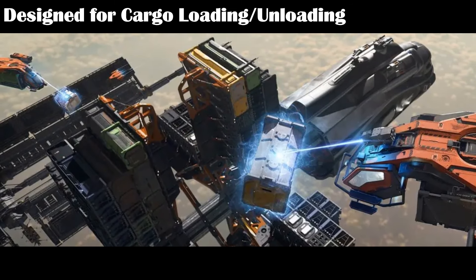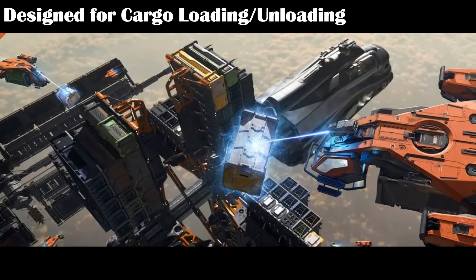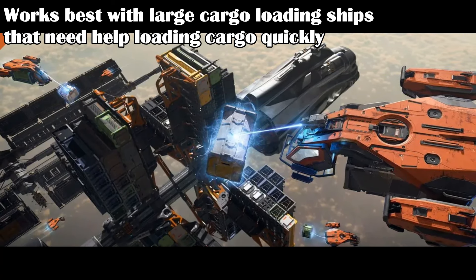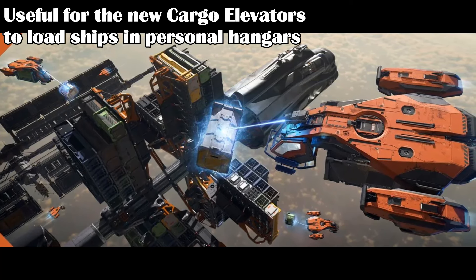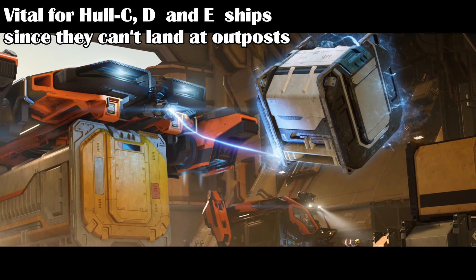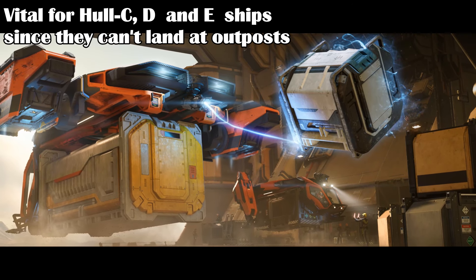The Argo MPUV 1T is optimized for loading cargo onto large ships, either in orbit or on planets and moons. Being able to fly or hover is great for a cargo loading ship, since it can find the best spot to maneuver cargo containers. This makes it great for large ships that need cargo loading such as the Hull C, the Carrack, or the 890 Jump, or future large ships. The ship will be even better once cargo elevators make it into the game in a future 3.23.x patch, since you can load your cargo ships in your own hangar or at outposts where they may not have quick auto loading. Ships like the Hull C will also require assistance from cargo loaders since they can't land at outposts with cargo, so players can hire themselves out to load other player ships and do ground-to-space cargo transports.